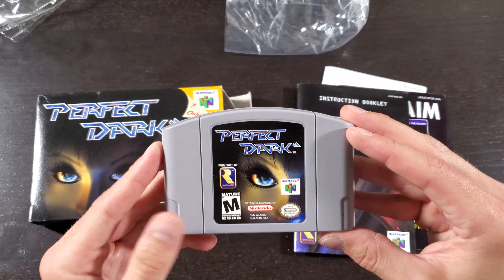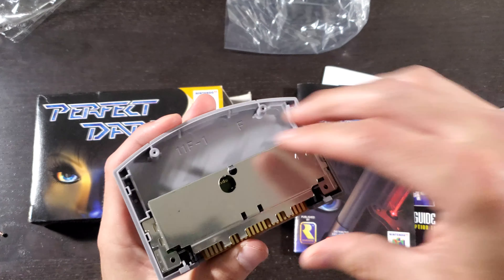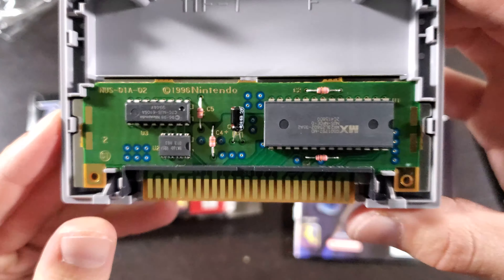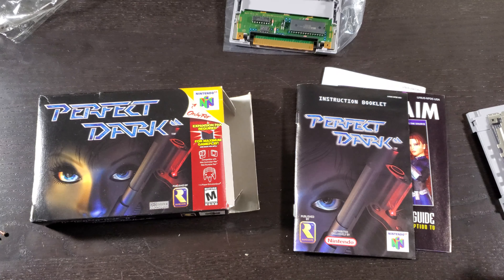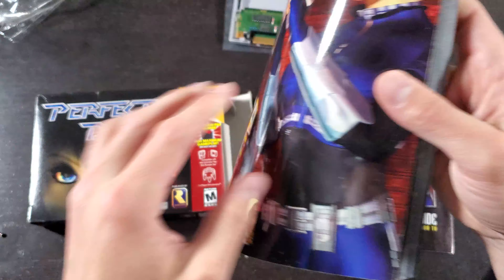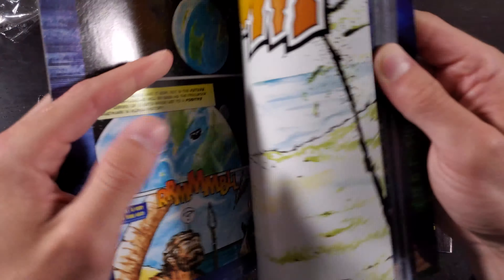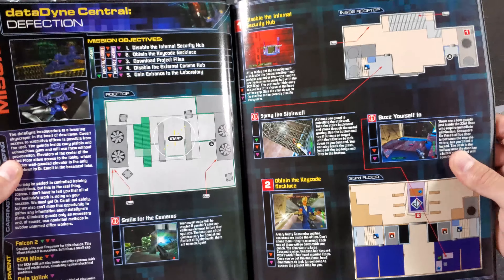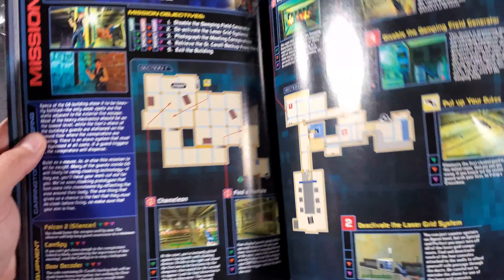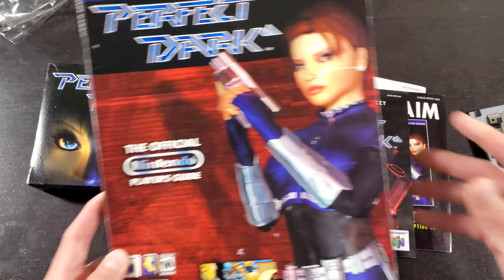That's about it for the instruction manual. I got the screws out, popped that off, took the shield off — check out the circuit board. Never been used, absolutely flawless. Before we get on to a review, we'll check out this player's guide real quick. Look at that — exclusive Perfect Dark comic inside! This is probably one of the best players guides I've ever seen, in very good shape. It goes through every single level, every single campaign mission, and gives you tips. Definitely an amazing player's guide.